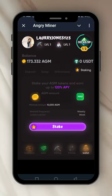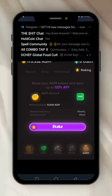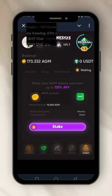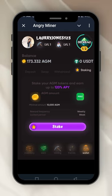They also have staking in their wallet — you can stake and earn up to 120% interest. This Angry Miner is good. Let's mine it seriously and make some money out of it, before so many people join and it stops making sense.